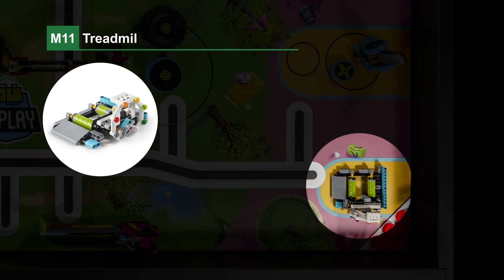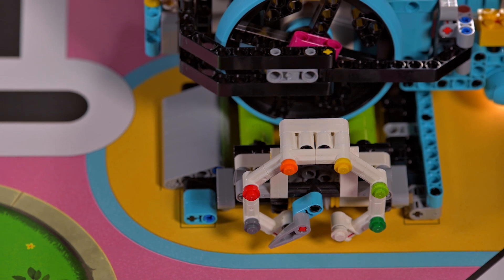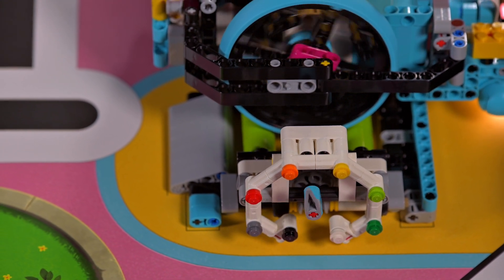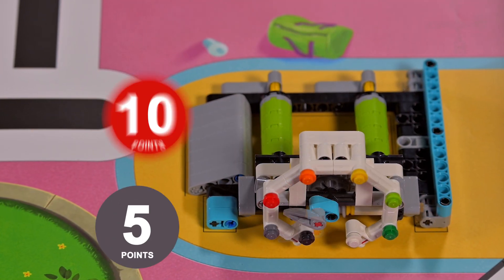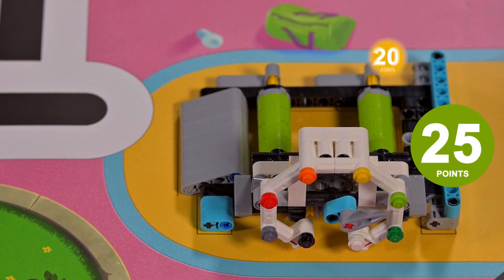Mission 11 — Treadmill: the robot spins the rollers to move the pointer clockwise. The further it moves, the more points scored. Pointer positions include gray, red, orange, yellow, light green, or dark green.